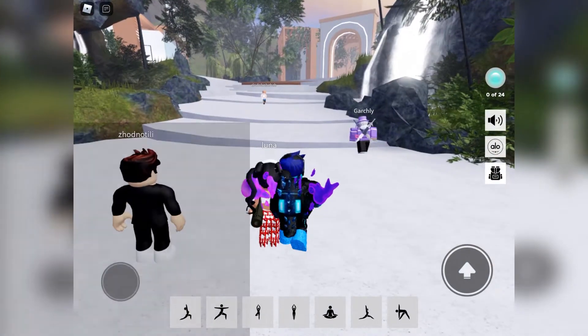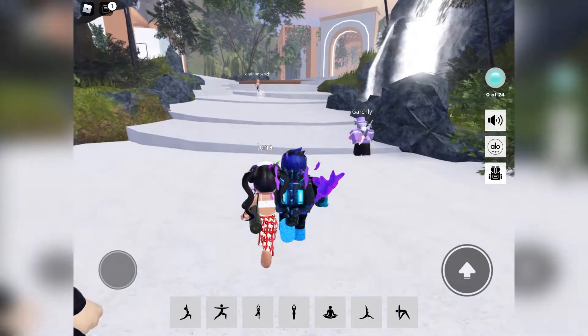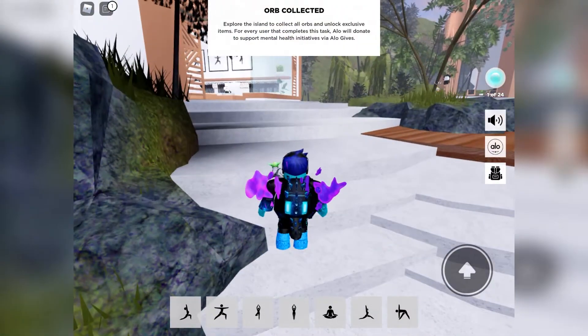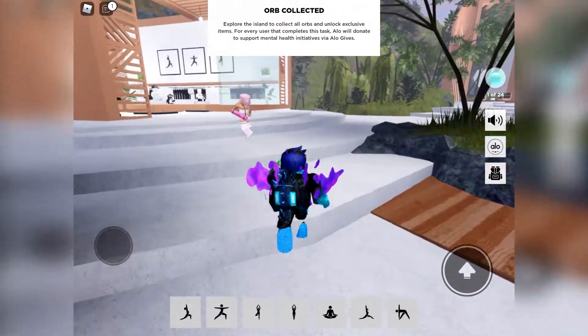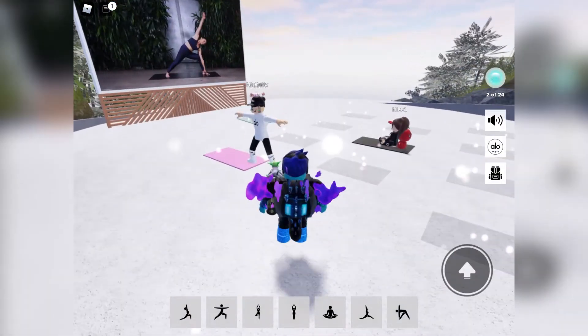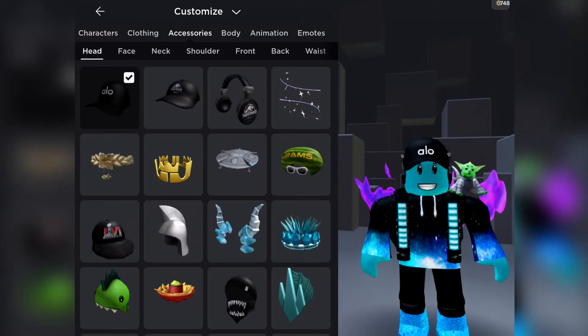So to get the first item, which is the tricker hat, you need to collect 24 owls which are around the map. Unfortunately I lost my recording of where to find all these owls, so sorry about that, but here is the item you get after you find all 24.